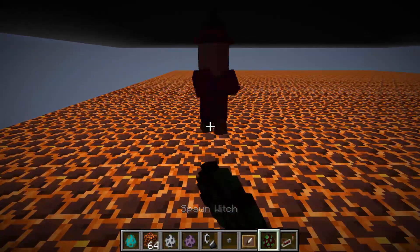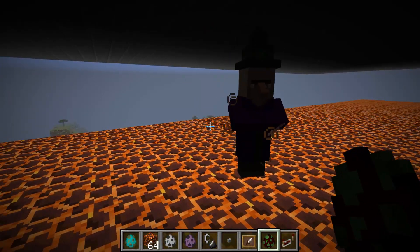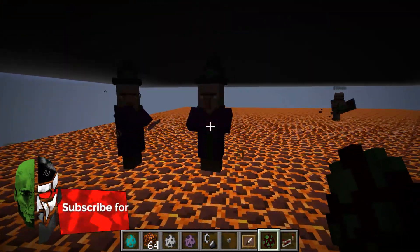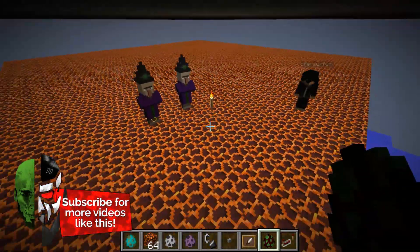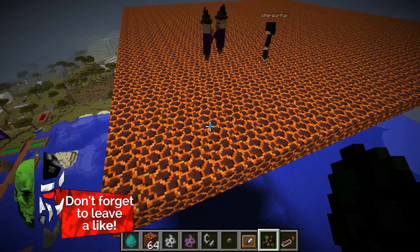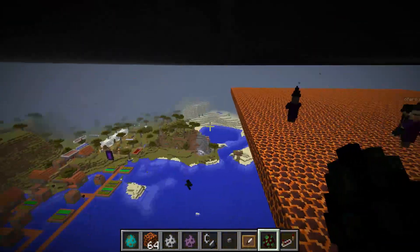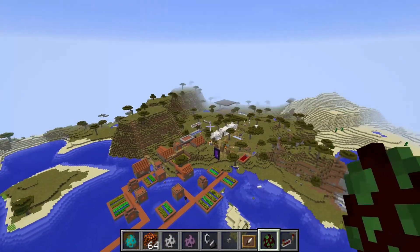A change happened to the behavior of witches. As you can see, we got the orange particles — that means witches, when they step on those magma blocks, start drinking fire resistance potions. I assume in the next pre-release that the mob spawning issue will then be fully fixed.